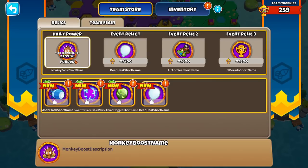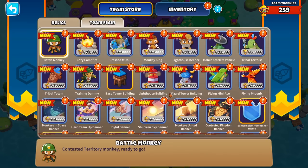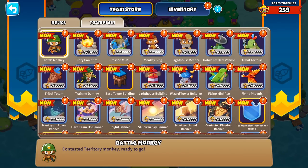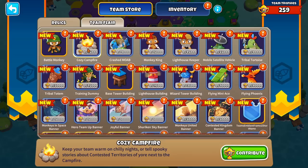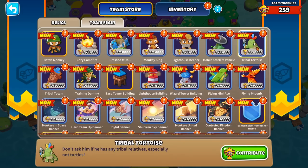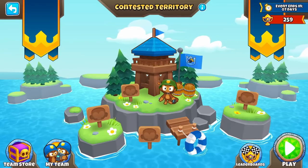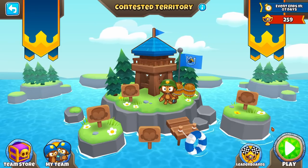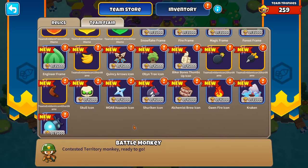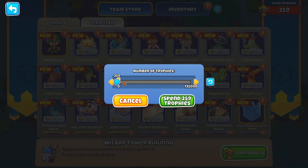Look how many cosmetics — this is actually so crazy right here. We have a Battle Monkey, Cozy Campfire — can you customize your tiles? Tribal Tortoise from BTD5! These need a lot of trophies and are really expensive, but you know what this is for? You can decorate your clan and have your own little base. We got banners, frames, and a lot of icons — so much customization. That's so cool. Team trophies: we have 259. Looks like buying things means contributing to the team.